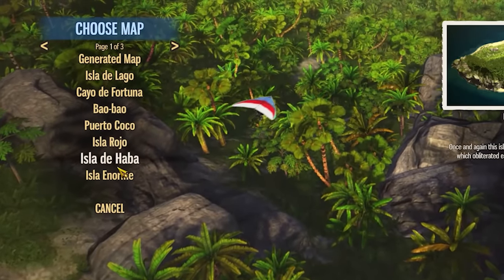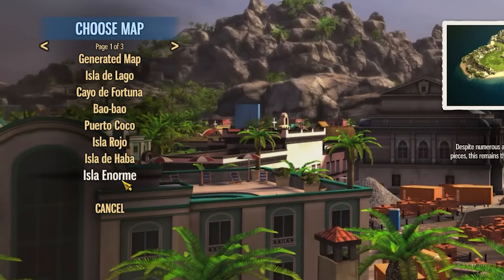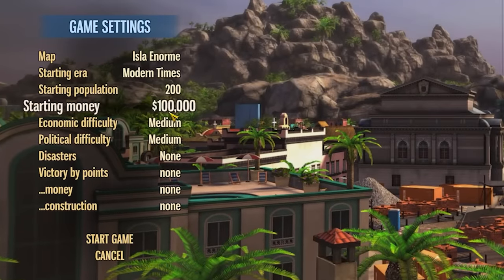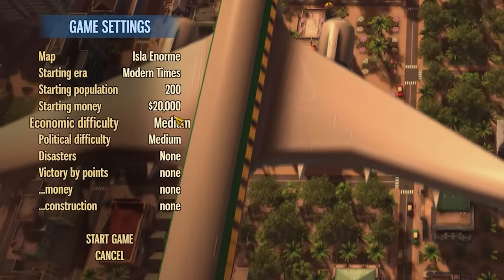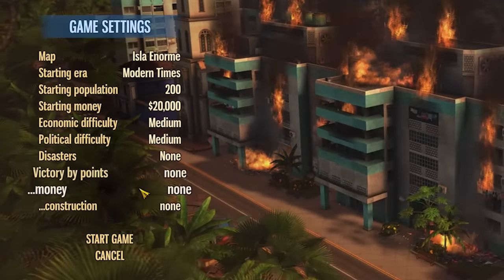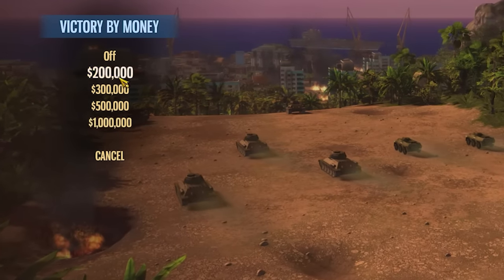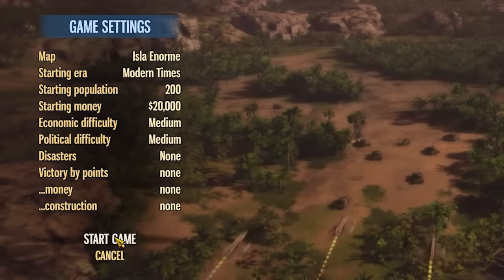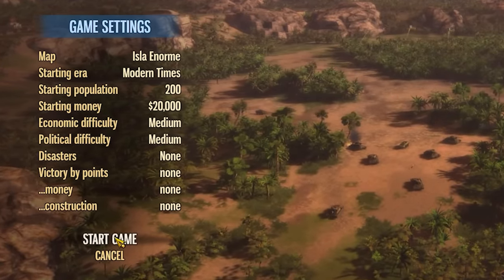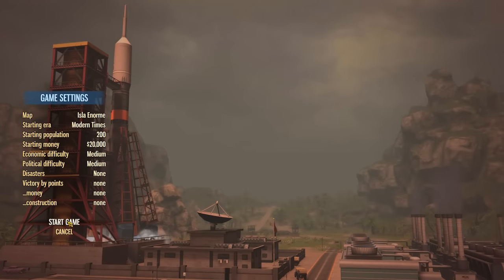We need to choose our island. Generally we want a big island, so we're going to pick Isla Enorme — the biggest available. We'll have a starting population of 200, crank starting money down to 2000, and leave everything else on normal. The most difficult victory condition is making 1 million by money, so we'll set that as our goal. The minor issue is I'll probably make 1 million before the game really expects me to.